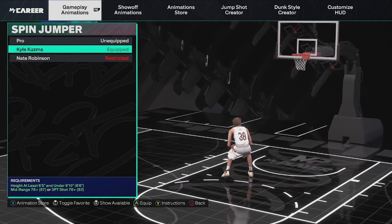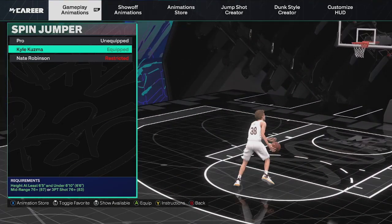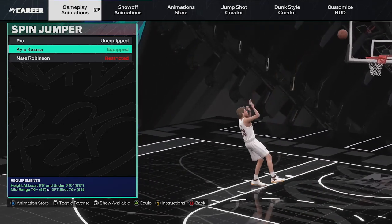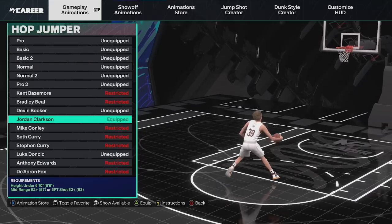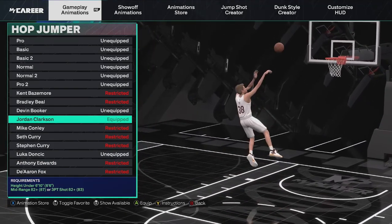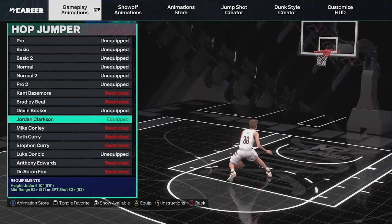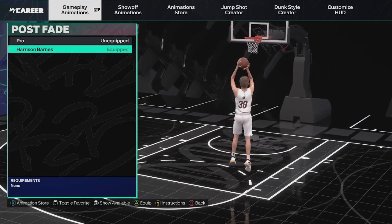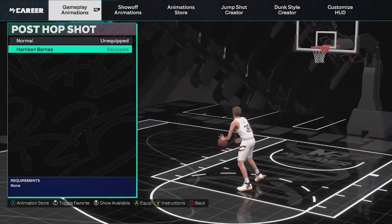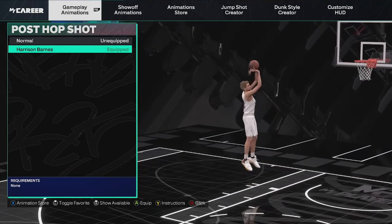For the spin jumper, I use Kyle Kuzma. Kyle Kuzma is really good — it's really fast. You see the animation right there, and this one when you're running to the rim is super effective and fast. For the hop jumper, I use Jordan Clarkson, but I don't really shoot out of this animation to be honest. I really just use this for the animation you get if you hold right trigger and flick right on the stick. Post fade — Harrison Barnes, super easy to time. And then post hop shot is Harrison Barnes as well — I don't really do this much, but if you do, it's really clean and easy to use.